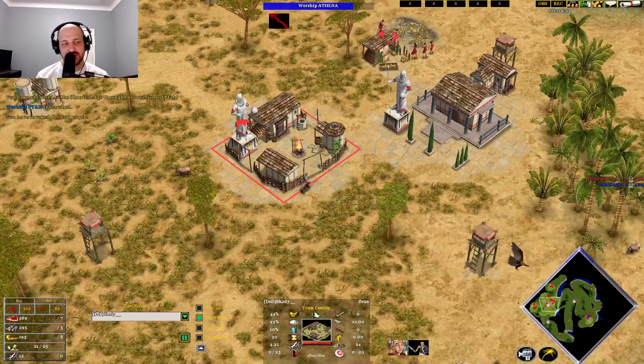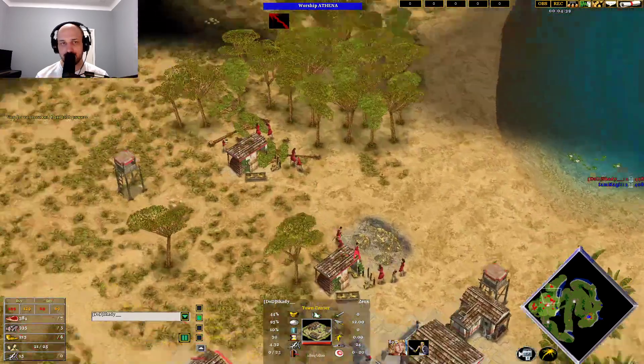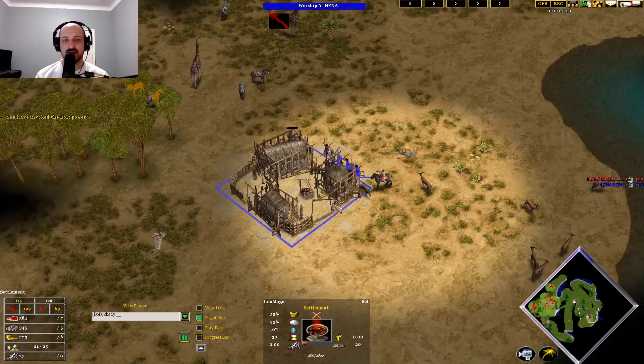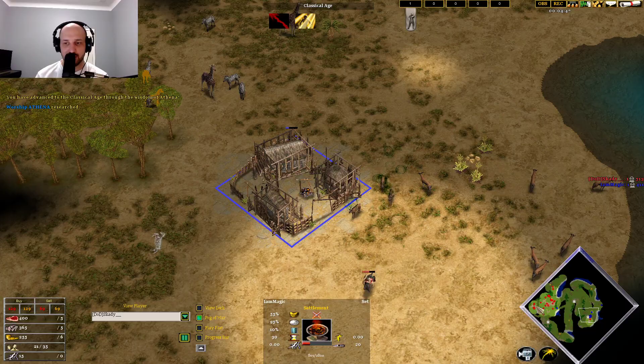Skadi throwing up houses — he may actually not be going for an immediate second town center. He's got a lot of villagers still on food. He'll have 300 wood but not quite enough gold. He has just thrown up his second house. Katascope is trying to harass, targeting the gazelle here, but we see a Wadjet coming in with a bunch of villagers moving down as well.